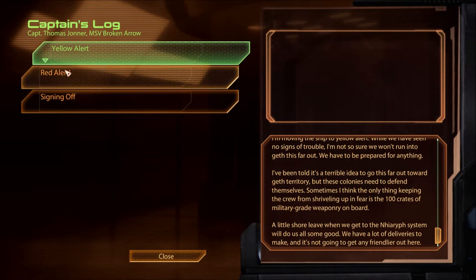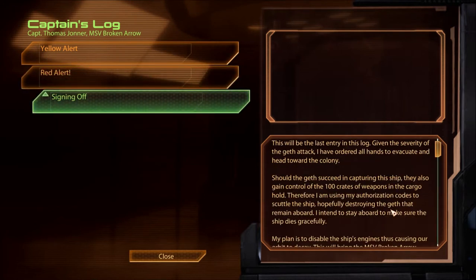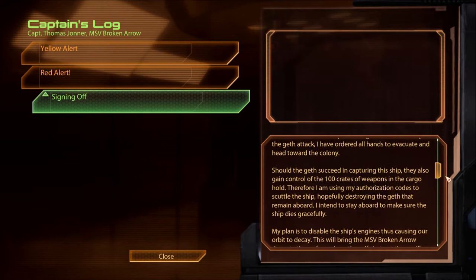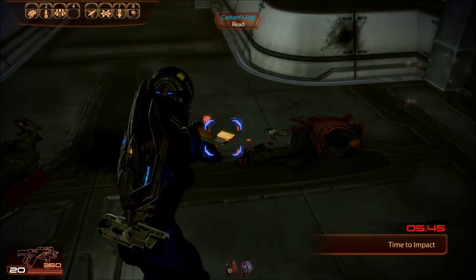I hope the timer is paused while I'm reading this. 'Red alert! Moving the ship to red alert - the Geth are attacking. We're ill-equipped for an attack of this magnitude, but we'll do everything we can to survive. These colonies need these weapons, and this attack is further proof of how dire the situation is out here. Signing off - this will be the last entry in this log. Given the severity of the Geth attack, I have ordered all hands to evacuate toward the colony. Should the Geth succeed in capturing the ship, they also gain control of the 100 crates of weapons in the cargo hold. Therefore, I am using my authorization codes to scuttle the ship, hopefully destroying the Geth that remain aboard. I intend to stay aboard to make sure the ship dies gracefully. My plan - Captain Thomas Johnner, MSV Broken Arrow - is to disable the ship's engines, thus causing our orbit to decay. This will bring the MSV Broken Arrow down to the surface where the self-destruct timer will destroy the ship. I must be careful - if I fail, there's no telling where the ship will end up.' Okay, we did pause.